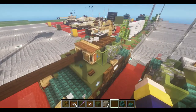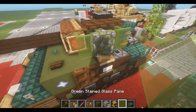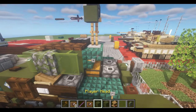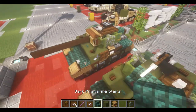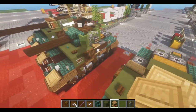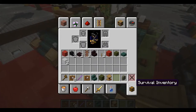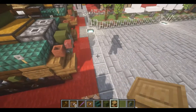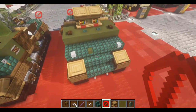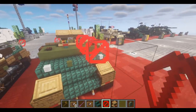For this turret, we're going to need — or start with — some lecterns, green stained glass pane, wall, block, and stair. On the second block right here, we're going to place down two lecterns. And we're going to do something identical to the previous turret arrow, but just a little bit longer — two blocks longer. Let's get this started with protrusion.